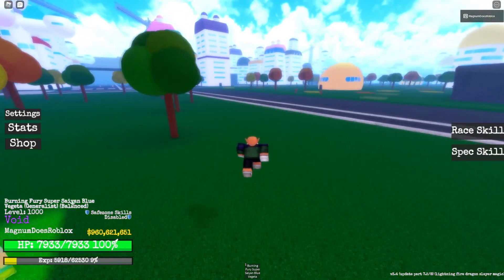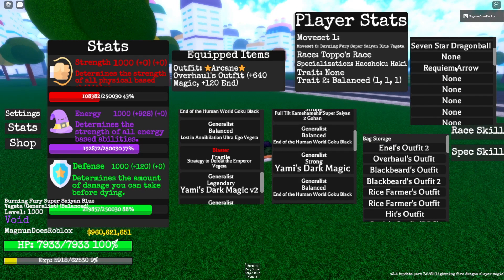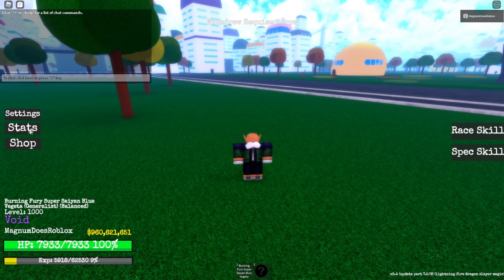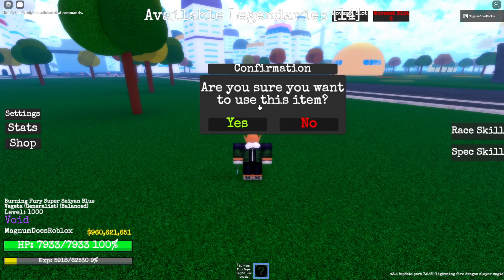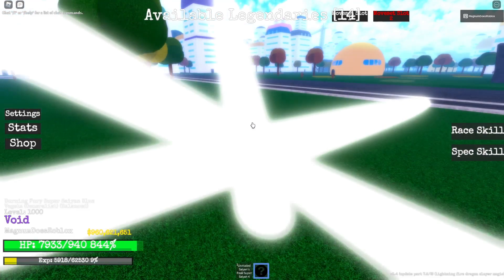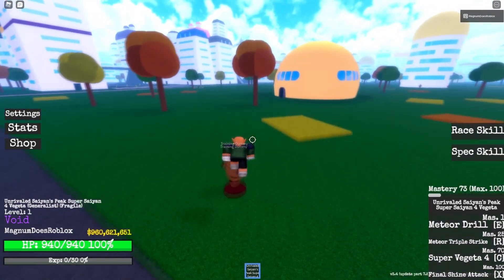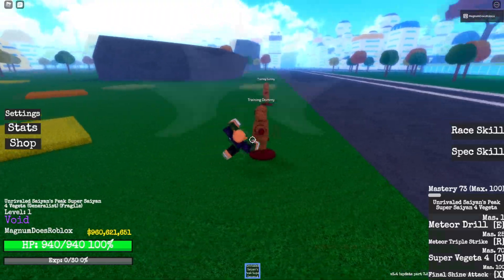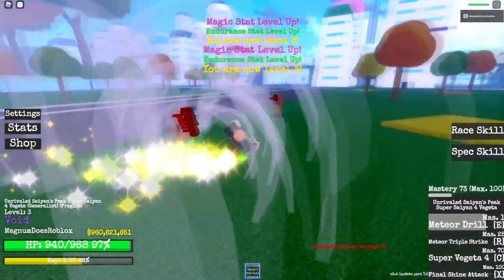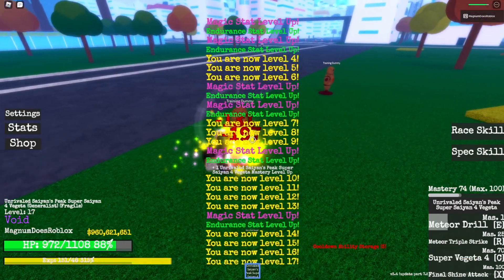So now we got it to level 1000. Once again, we're going to be using our next one — we got one left, we got to grind for more. So let's use it right now. In 3, 2, 1 — Super Saiyan 4. Old moveset — I didn't show you the whole thing though, so let's show you the moveset. First move we got is Meteor Drill. Pretty weak sauce of a move, it's just not that good.